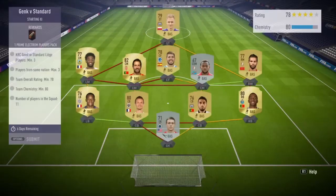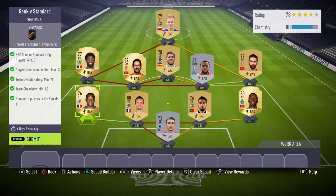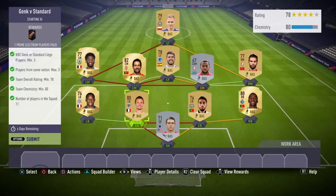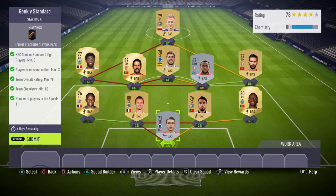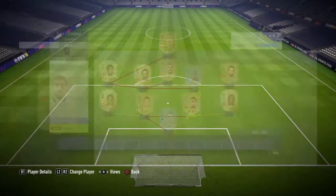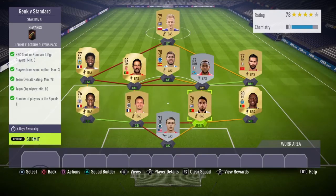The first team will roughly cost you about 10 to 15k, just due to players from certain clubs being about 3 to 4k each. My left back is Russalin, which I bought for 1k. My left center back is Thomas, which I already had in my club. My goalkeeper is Hova, also already in my club. My right center back is Jose, also already in my club.